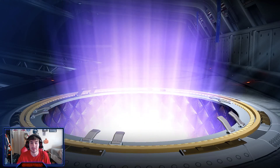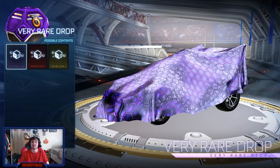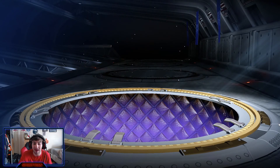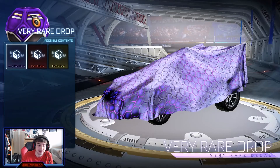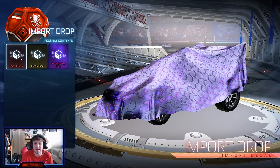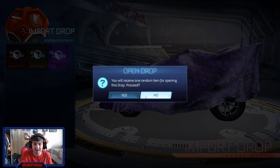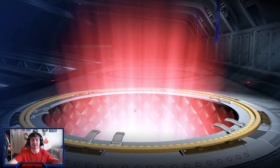Please Rocket League, right here! A Dot Matrix decal on the Dominus — alright. There is one more left. We've gotten nothing exciting yet. Right here exotic, Rocket League, you have to make up for it. By law or something, you just have to. There is one more drop — we can get a Black Market, we can get an exotic. If we get an import — Titanium White Octane, I wouldn't be too mad. An exotic, something painted, a Black Market — I don't really care. Here we go, this is it. Is it good? Is it bad?